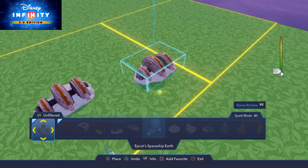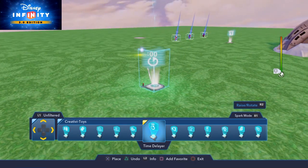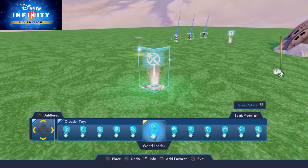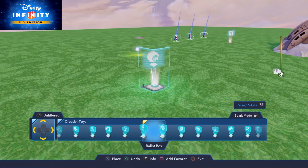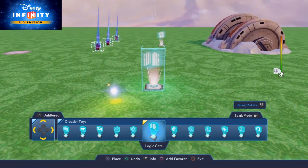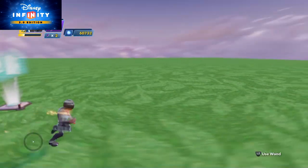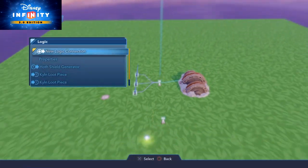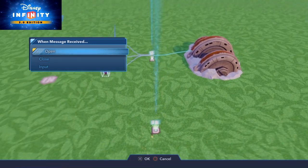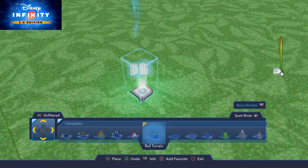I'm going to go back to my creativity toys and bring in something slightly weird — I'm going to use a logic gate. Now with logic gates, they are permanently open, so whenever you start a level they're always switched on. I'm going to connect this logic gate so that as the gate is open we know the generator is not working, and when that gate is closed we know the generator is working. I'll bring in a connection saying once I've got the target reached, can we close the gate. The only way I know we've got the generator working is if that gate is closed.